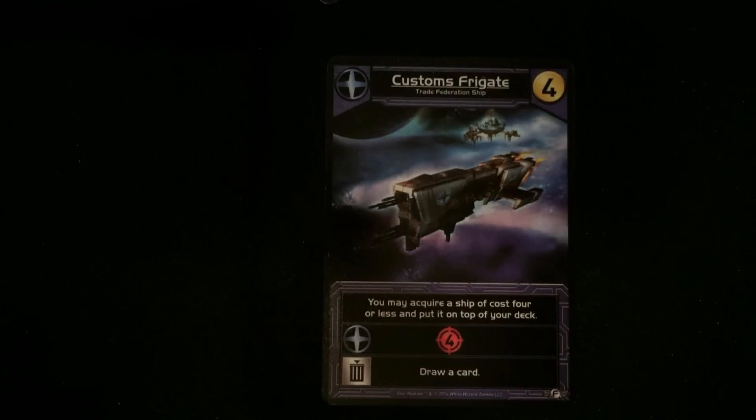The Customs Frigate — you may acquire a ship of four or less and put it on the top of your deck. Another one of the nice slick blue abilities of being able to take cards immediately out of the trade row and put them on top of your deck so you know what you're getting next time. There are two of those.